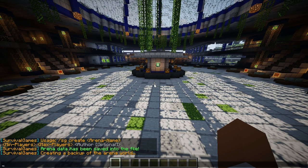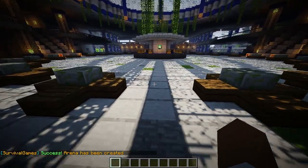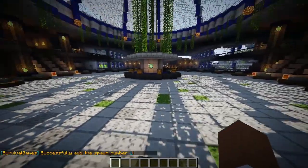Now, it is optional — you can add an author for the world, but since I don't know who created this world, I'm not going to add one. But of course, you could add one if your team built it. After which, you pretty much need to add the spawn for each one of them. So we do sg addspawn and then the arena name, so this one would be Ted. So we added one, now we just need to add each one of them.